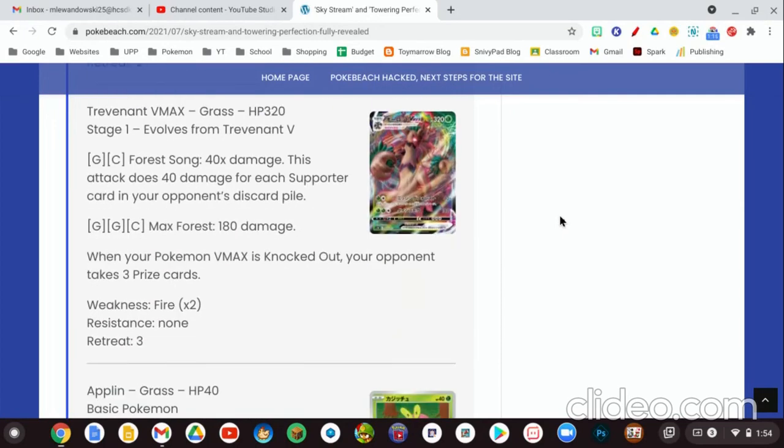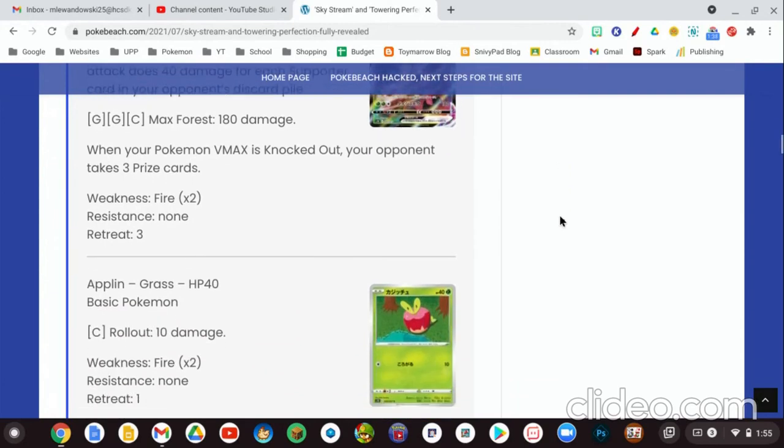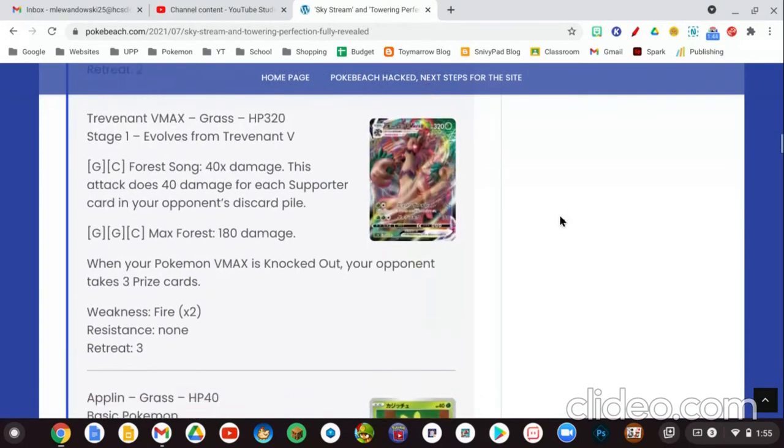Trevenant VMAX is Stage 1, 320 HP. For 1 Grass Energy and 1 Colorless Energy, Forest Song does 40 times damage — 40 damage for each supporter card in your opponent's discard pile. This is great early game, and especially late game when your opponent has already played a bunch of supporter cards and they're all in their discard pile — you'll be able to swing for tons of damage. Its regular attack, Max Forest, is for 2 Grass Energy and 1 Colorless Energy for 180 damage. The first attack is what you're really going to be focusing on.